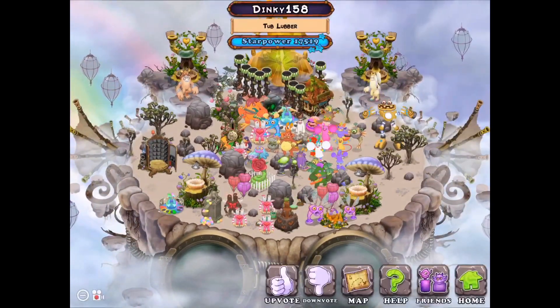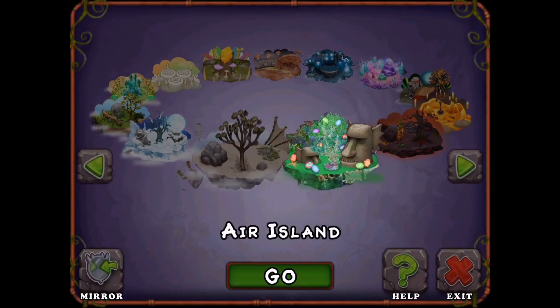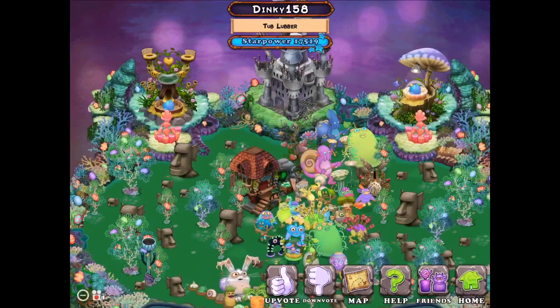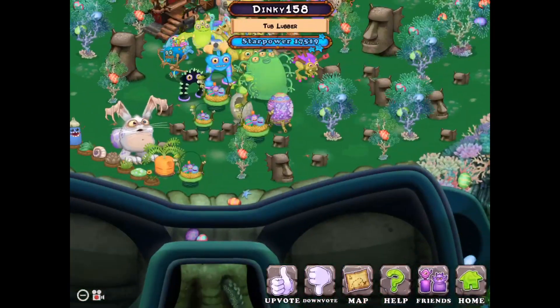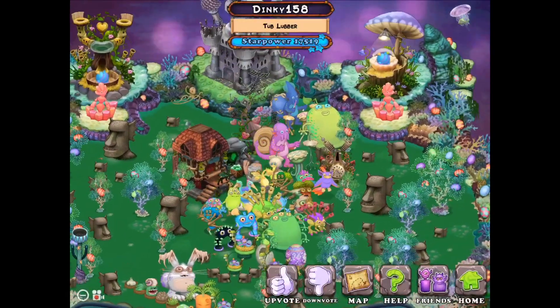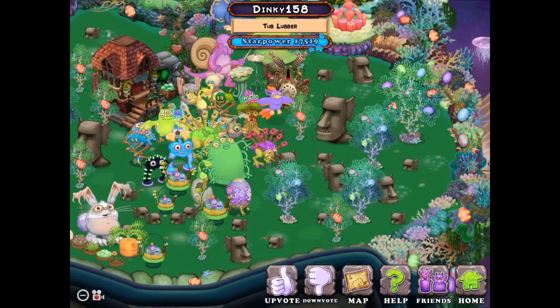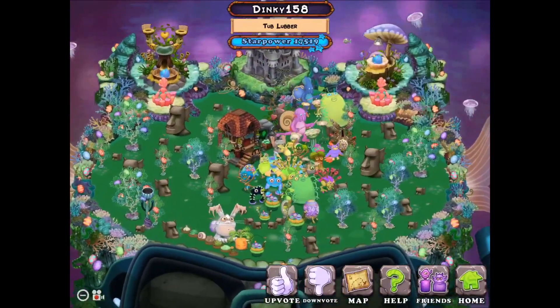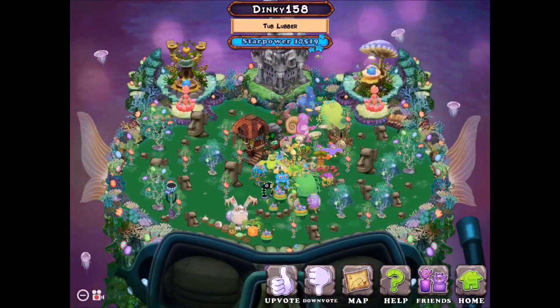Now let's go to Water Island. They have two geodes. I'm pretty sure they have two of every ethereal on each island. And they have — oh, I never noticed these decorations. Basically, yeah, they have a lot.